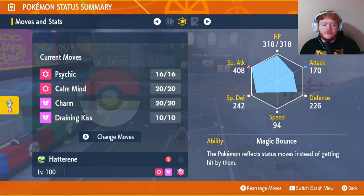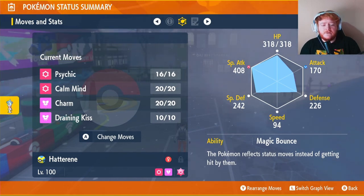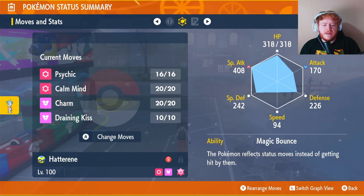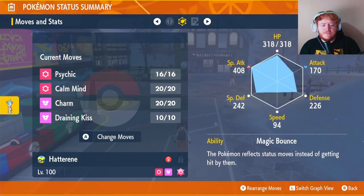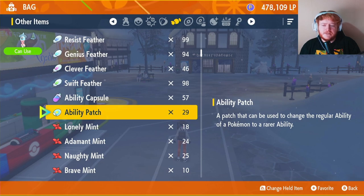Our ability will be Magic Bounce. Any status move that hits us doesn't actually hit us — it bounces back to the target, so that's very nice. Sick of getting paralyzed and burned every five seconds. Magic Bounce is a hidden ability, so if you want it you will need to get an Ability Patch, which drops from six-star raids.